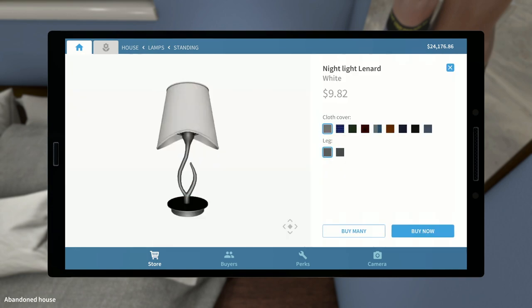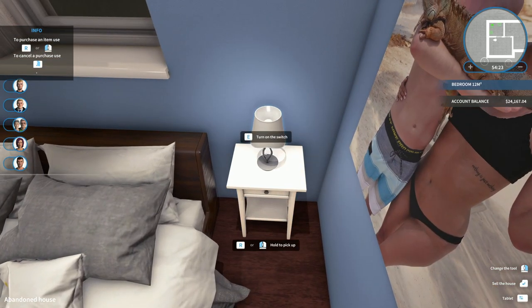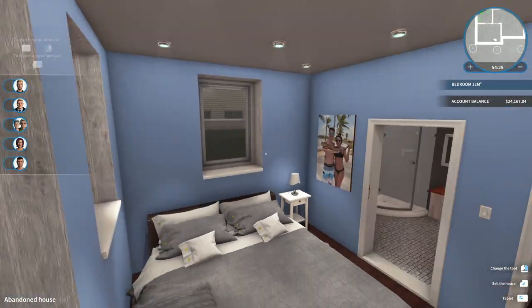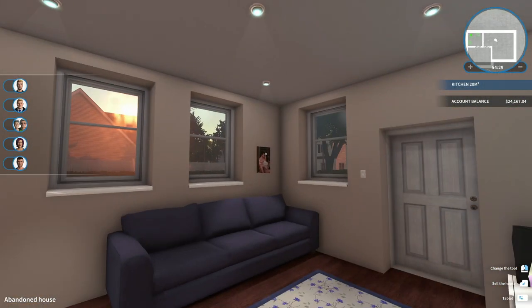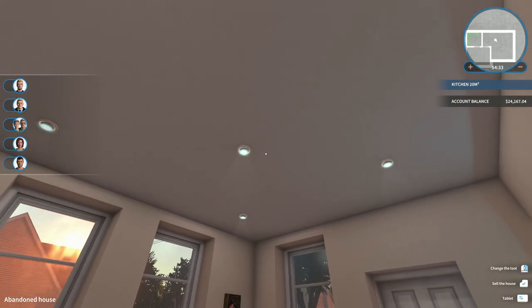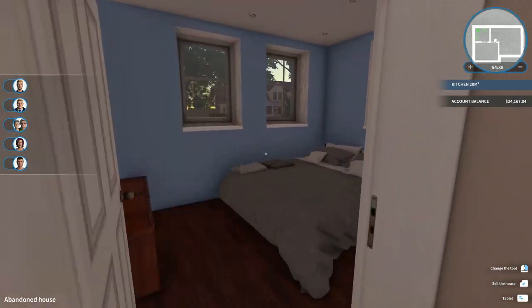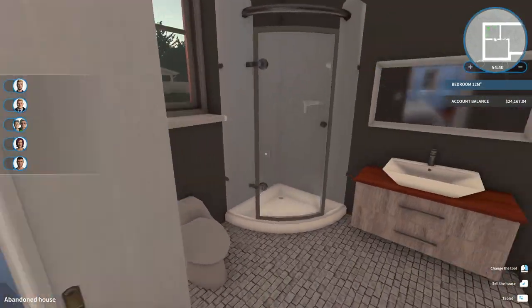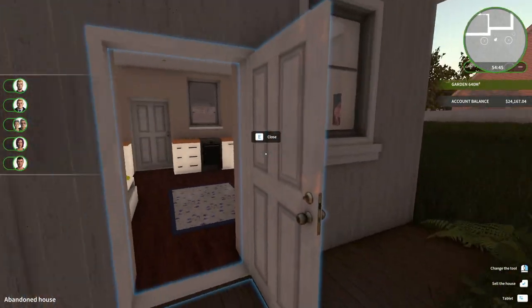Let's get a lamp as well - go to lighting, standing desk lamp, this one here. Buy now, put that right about there, turn it on. I dig it - that looks pretty good. So we've got our little bedroom, our kitchen slash living room - I think we're done here as far as the inside of the house goes.